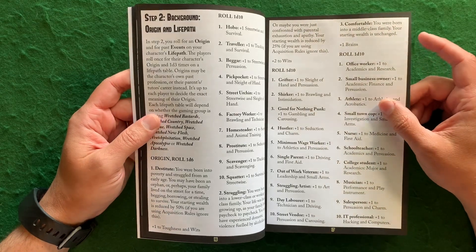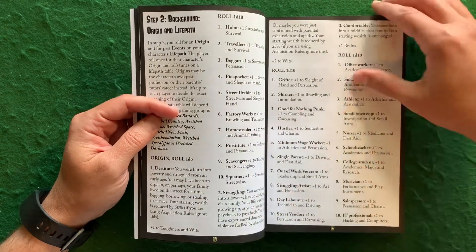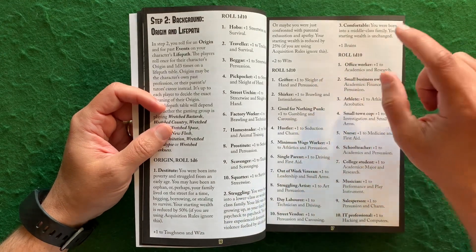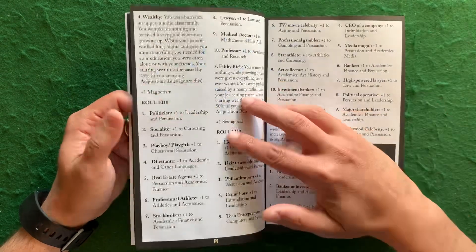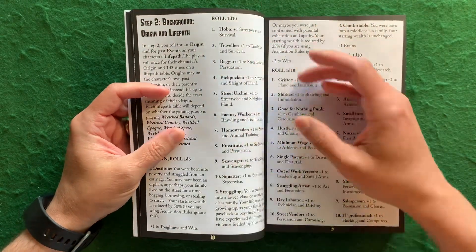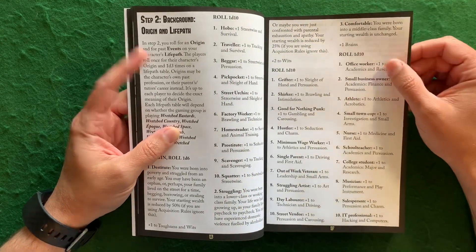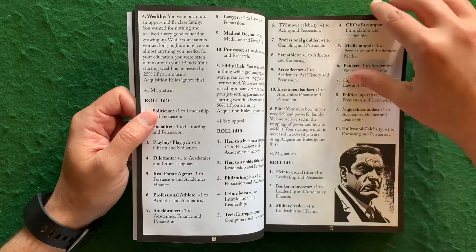You're going to have a background — your origin and life path. You'll roll a d6 to get your class structure: you're either destitute, struggling, comfortable, wealthy, filthy rich, or elite. Each gives you some skills or bonuses to your attributes. For example, struggling gives you plus one to Brains, and wealthy gives you plus one to Magnetism. You'll also roll a d10 to determine your old occupation — factory worker, prostitute, scavenger, squatter — which gives bonuses to skills.